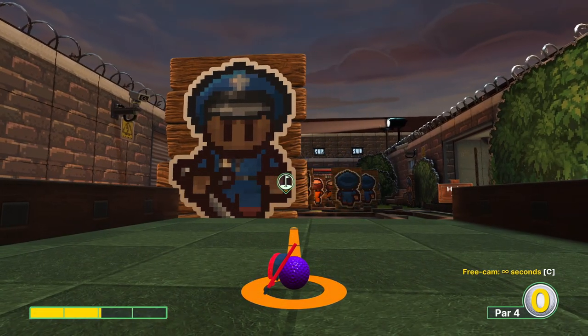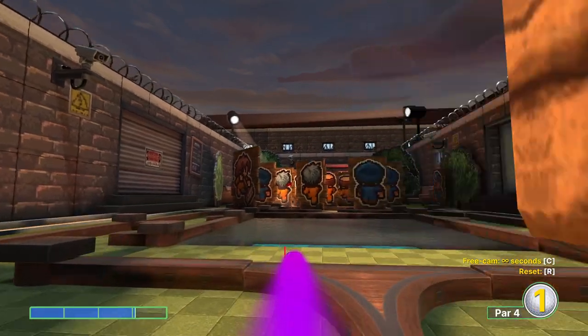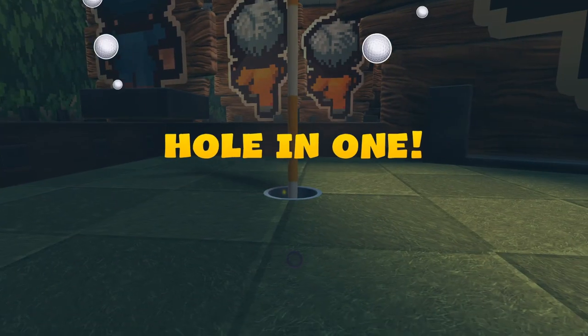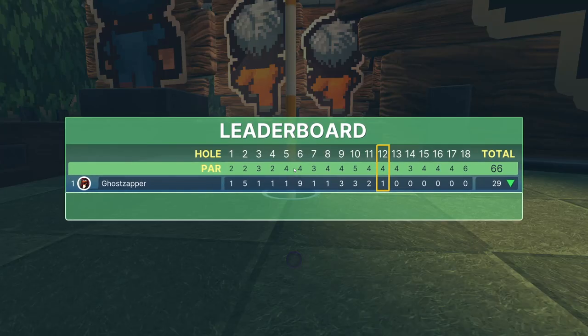Hole 12: getting back to our hole in one ways, we want to go just over three power, aiming the left side of our cursor to the center of the flagstick. We want to wait just a little bit before we jump. This is about as slow as you can go and still make it into the hole, so I recommend a tiny bit more — but not too much, as you'd have too much power.